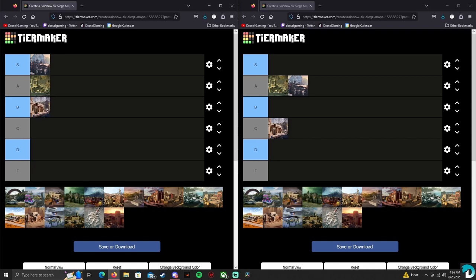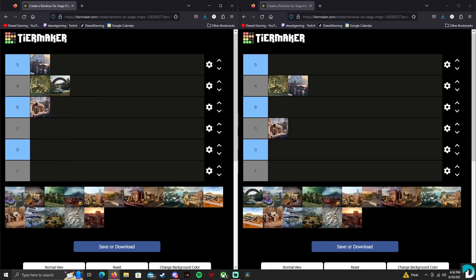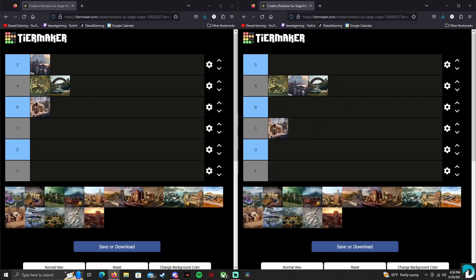Alright, our next one is Clubhouse. I think I'm going to put Clubhouse A. It might just be because I haven't played Clubhouse a whole lot recently — I might have used to put it in S. But I'm going to put A. It's still a really fun map, still a really good map, but I think I would want to play Chalet or something over Clubhouse. It is kind of one of those ones that's typically played where people get walls and you have to bring the wall denial — but it's also one where there are rush strats and full force swing-in strats.